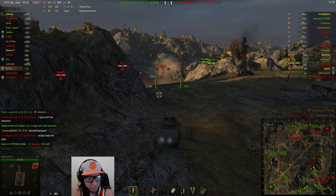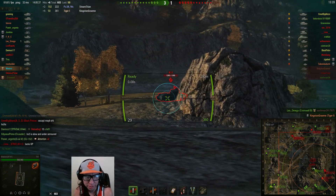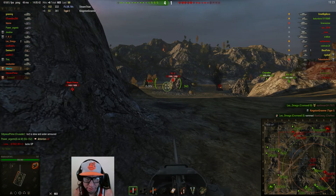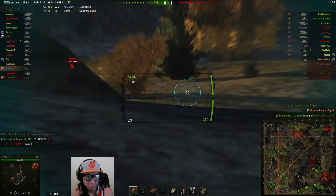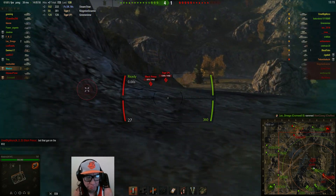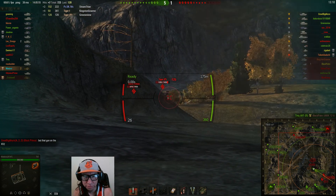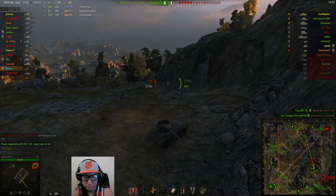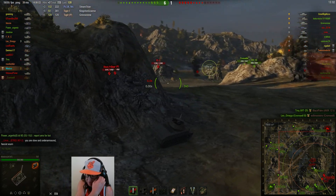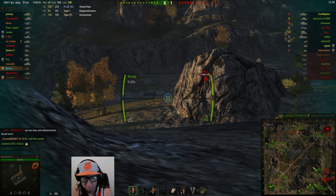I'm trying to play smart — I'm backing away when the Tiger looks at me. The accuracy on this little gun is just great. I rushed that shot because I didn't want to get hit by an IS-2; he could one-shot me. The tank only has 360 hit points, so any shot by these heavies would be devastating. You have to weave in and out of harm's way. It's an agile, nimble little tank — it can really move.